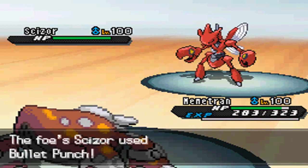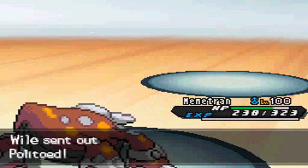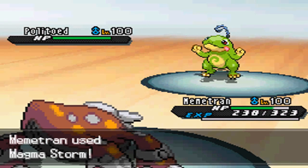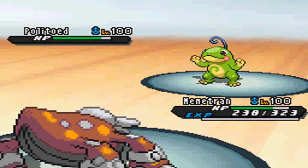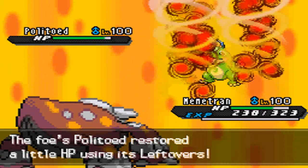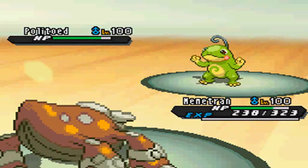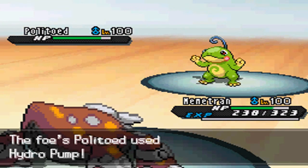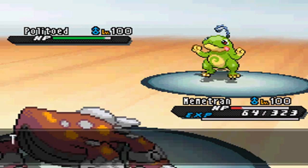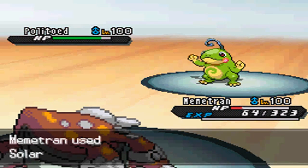I plan to save Meloetta for Death Fodder so I switch out into my Heatran, because Bullet Punch is obvious and Heatran takes basically nothing from it. I go for the Magma Storm — I know I would bait out this Politoed, so I have a plan in mind. That involves trapping Politoed with Magma Storm so it cannot switch out. I see Leftovers, so he's definitely running some bulkier Politoed. Thanks to the Sun, I am able to live one Hydro Pump.